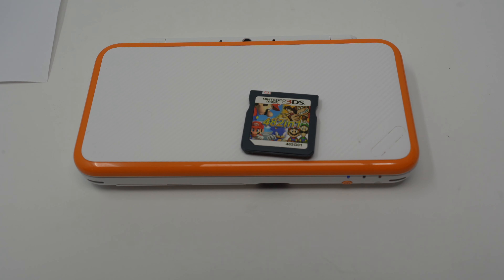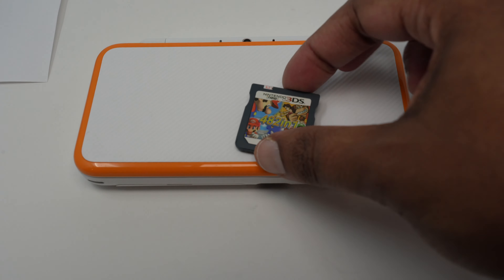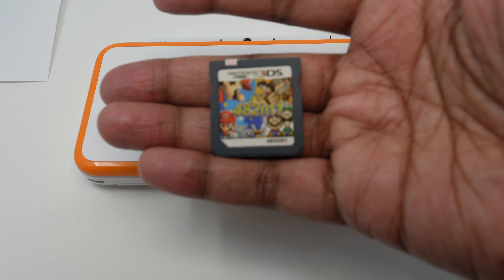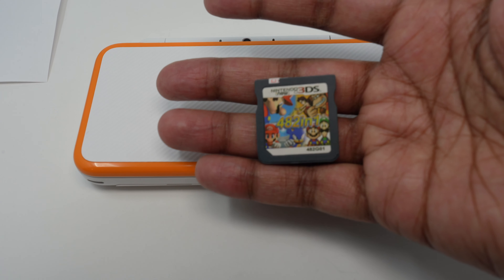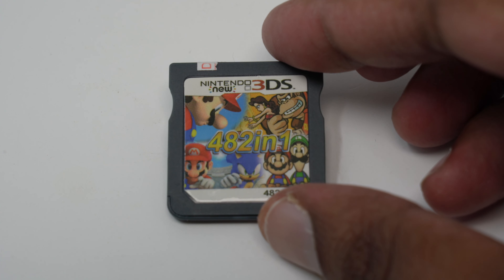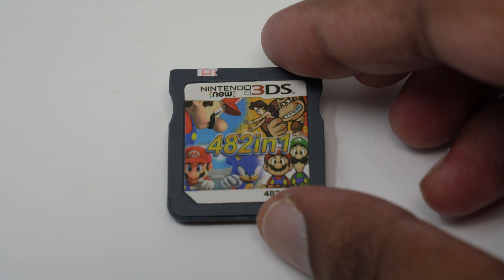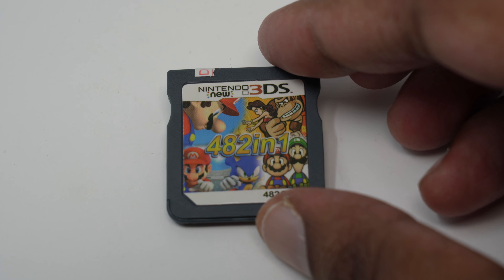What's up y'all, this is Mr. Right Way. On today's video we're talking about this fake cart that I got from GameStop. That's right, I got a free Nintendo DS — or 3DS, or whatever this thing is trying to be — cart. It's probably a DS cart; as you can see it says 482-in-1. This is a weird cart because I was not expecting to get this at GameStop.